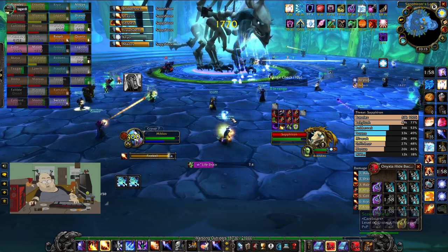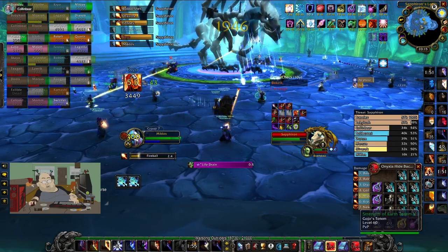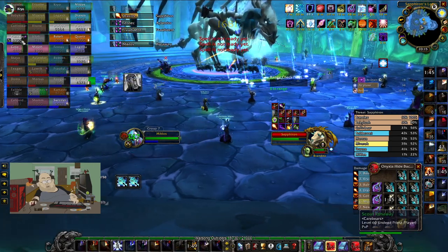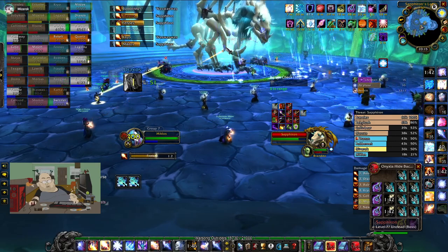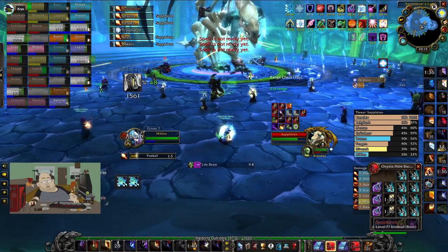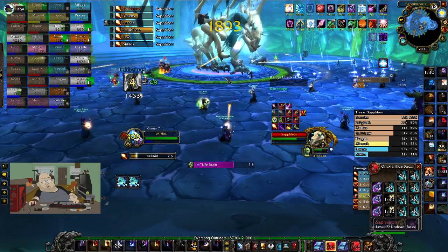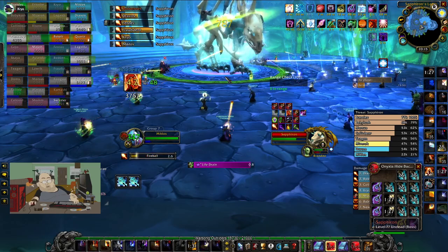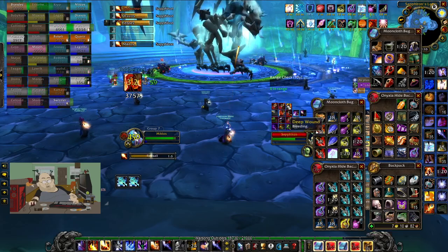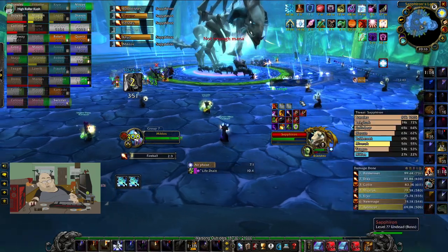Gotta reposition a little. Go find Foulable and get him up please. Life drain soon — Kush, chill, stop it. Big heals on Brand! Life drain — dispel, decurse quickly. All right, we're good, keep DPSing. We're good, keep this up just like this. Keep your groups alive. Life drain soon.